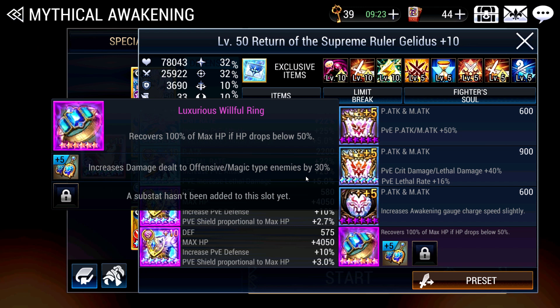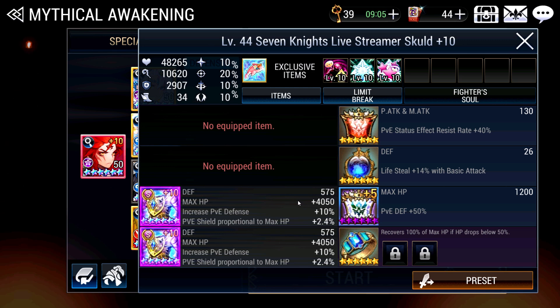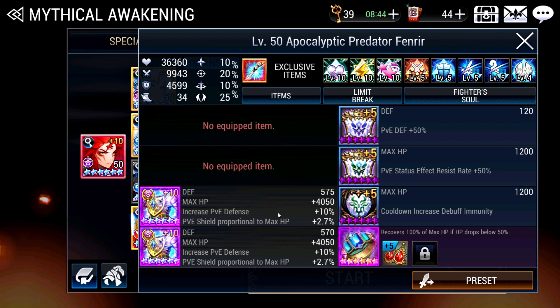Next up we have Eileen, who is on a more defensive build as usual — HP, Armor, and Defensive Duels. Just give her a Willful Ring. For Scold also, HP Armor, Willful Ring, and a PvE Defense Jewel if you have one. The same applies to Yuri and Fenrir; both are also on HP and defensive builds. I don't think you will actually die from this dungeon because he is not too devastating unlike other 7-star dungeons.